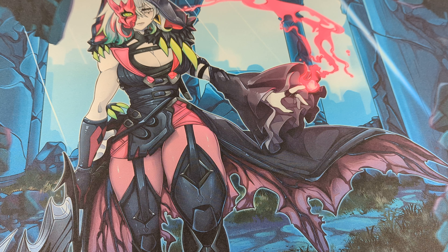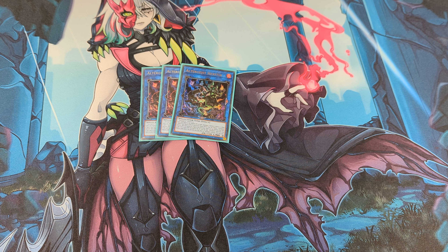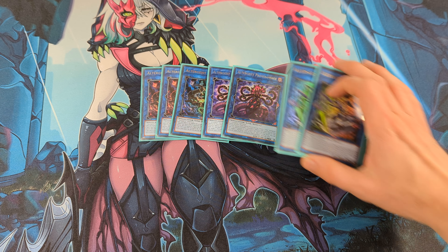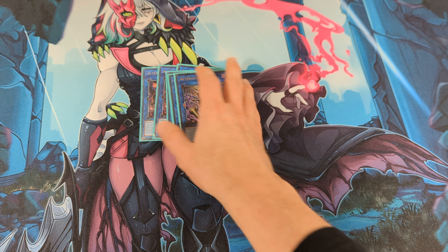So 12 hand traps total — that's it for the main deck. In the extra deck I play three Hextia, two Prime Machine, two Herminia, and that's it for the Altergeist Link monsters — I only play the best ones.